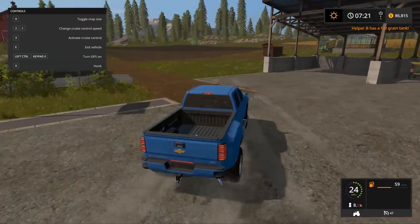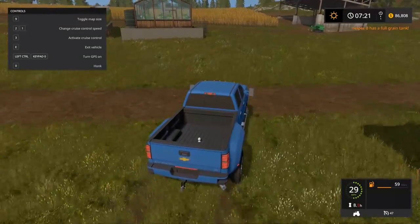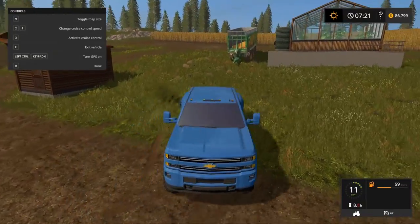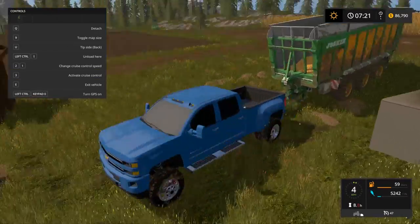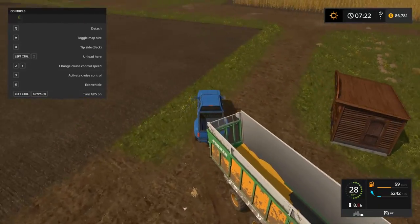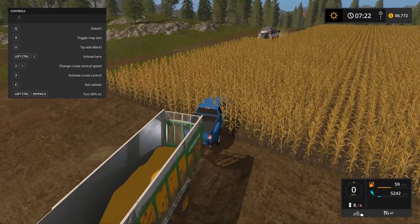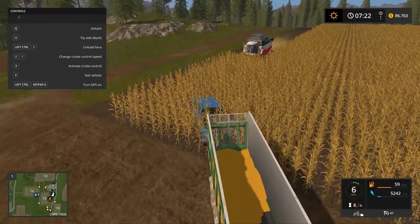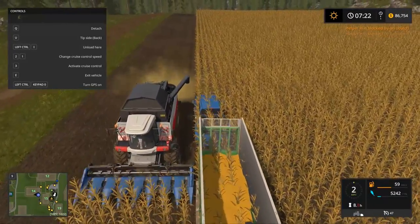Looks like Helper B has a full grain tank. Let's go help out Helper B really quick — we're going to go just drop this off over here by the field and let them empty into it. We got a whole other load of corn coming along. Our potatoes are almost done over there, just finishing up the work from last episode. Wait — this is Helper H, so we need to go over to the potatoes.